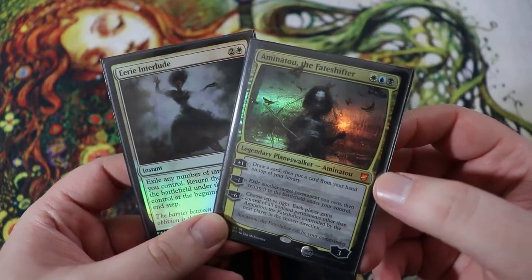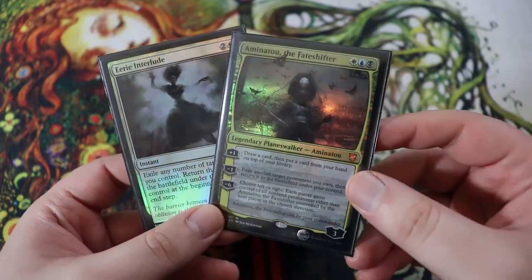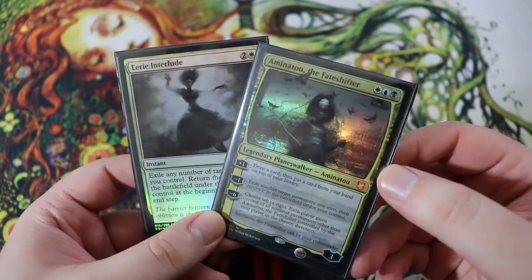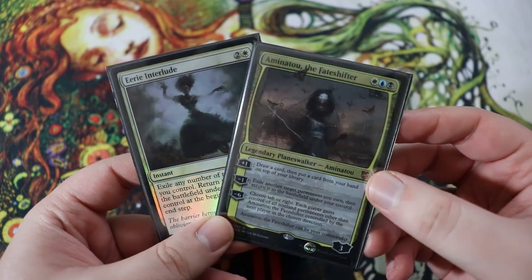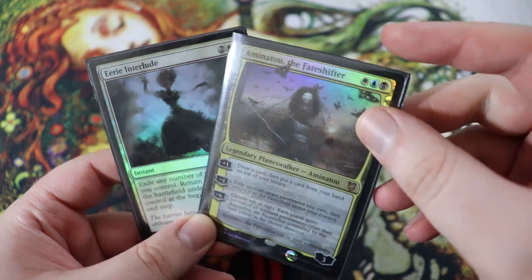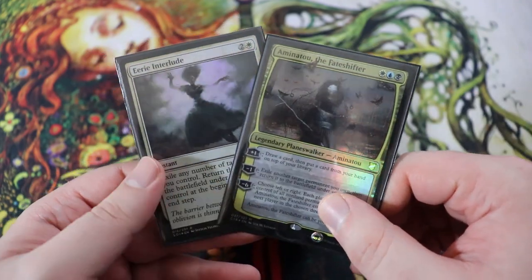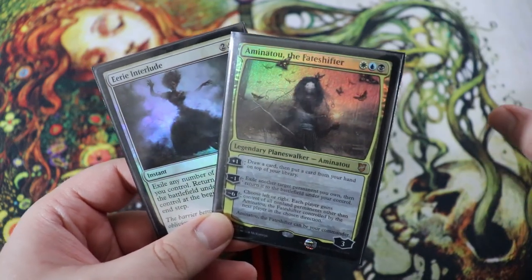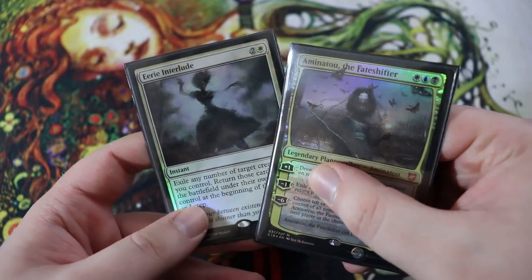And there you guys have it — that is my Aminatu the Fate Shifter Eerie Interlude Oathbreaker deck tech. Let me know in the comments down below what you thought of the video, what you think of Oathbreaker. Are you guys still brewing stuff? I know I am. I think the format is still really sweet, I'm having a lot of fun with it. Stay tuned for some more Oathbreaker and Magic the Gathering content coming in the future. Let me know what Oathbreakers you want to see in the comments down below — I know a lot of people want to see a Domri deck. That's coming — I'm going to make that Domri deck. I got all the Domris, so we're going to make one. It's going to be big and gruul and we're going to crush people. I'll see you next time guys. Have a good one.